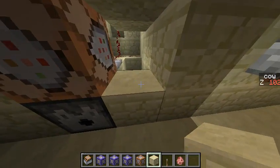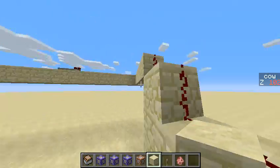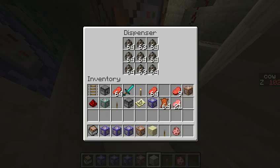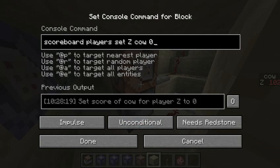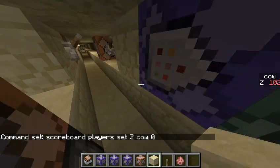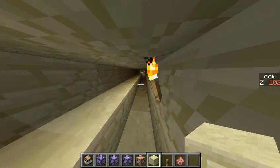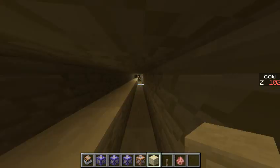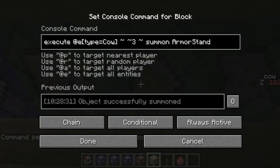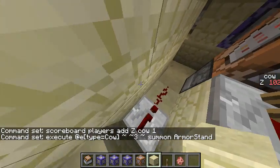The way it works is that when you flick the lever all the way over there — the one to power the system — it sends the signal along the wires down here. This is the part that places down the cow. Then this system over here constantly moves the cow along, and the cow stops when it is 103 blocks along, because that's about the total distance it needs to go. Every time, the command places an armor stand three blocks above the cow, so it creates a nice line of armor stands.